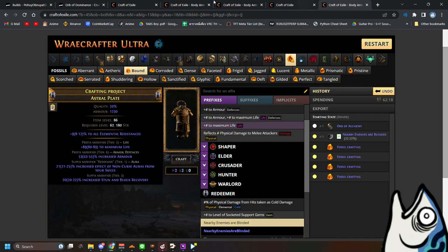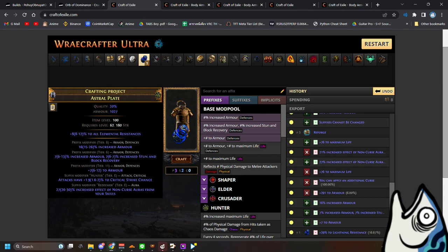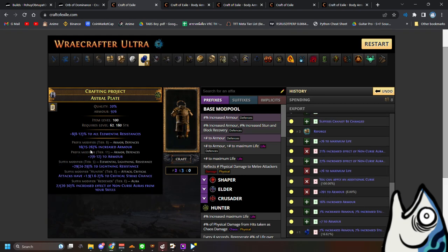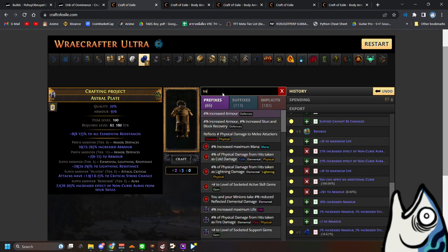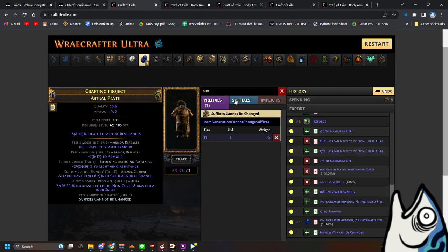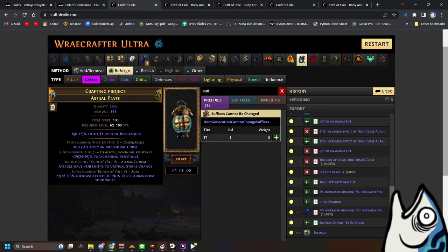You will get something like this. If you have full prefix and full suffix, you need to remove another prefix. If you are lucky and remove this one, you have to craft again with the new plate. After you remove your prefix, you need to craft the suffix — cannot be changed.